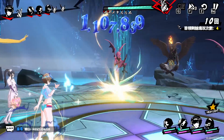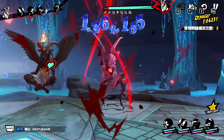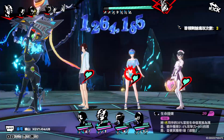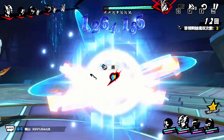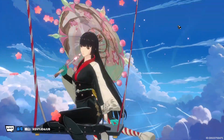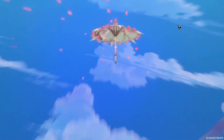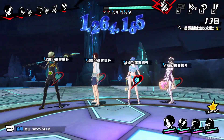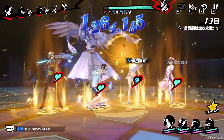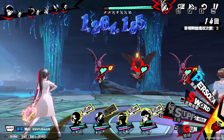Even her follow-ups are starting to do 100k — these buffs are massive. I'm going to try to replicate this a few more times. Once I figured this out it kind of sealed the deal on the team I want to run, and it makes sense why this team scores so high. In order to do this you do need A1 Marion, which makes a huge difference, and at minimum A1 Ari.